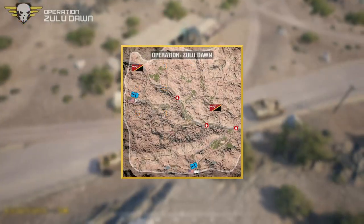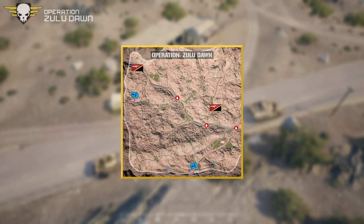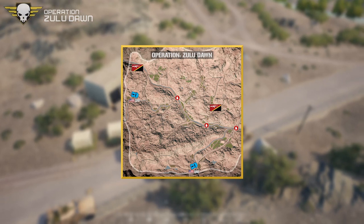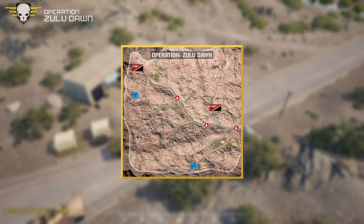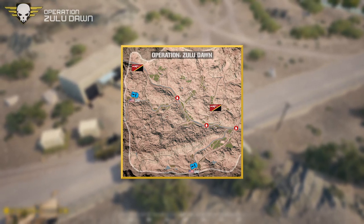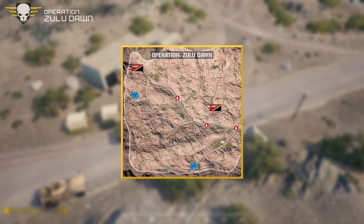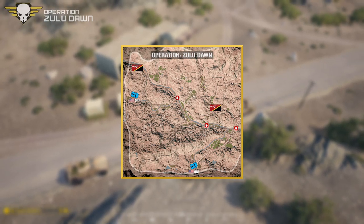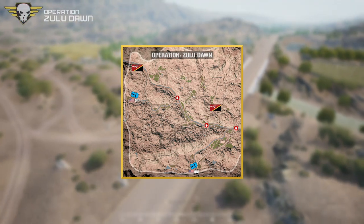Now we go over the op. The objective tonight is the U.S. forces are to be defending three checkpoints: the Northern Bridge, the Mid Bridge, and the Eastern Bridge — noted by the little red circles with the stop sign on the map. The objective for the INS is to raid and destroy those secure points and destroy the U.S. forces in total to win.